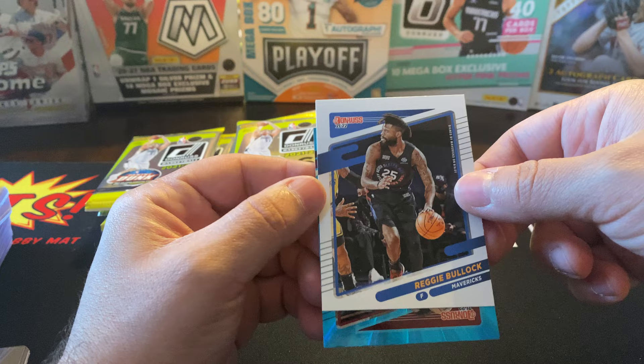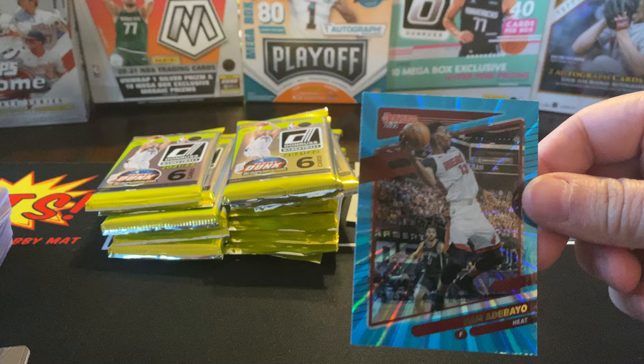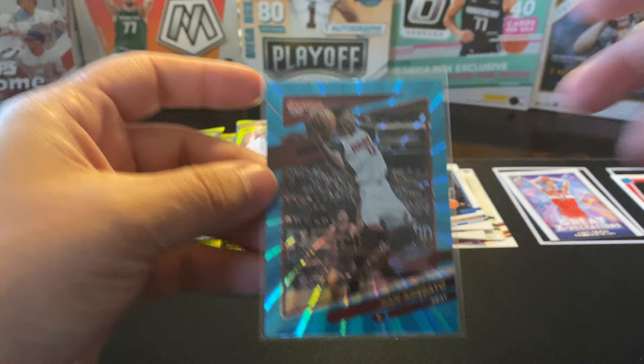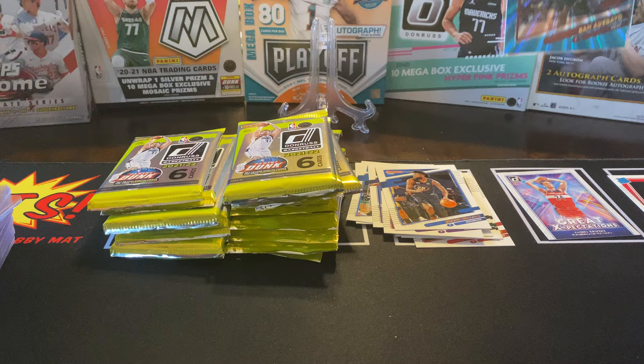Imagine if there was a teal one — we got a teal laser here! Let's see what we got after the Reggie Bullock — imagine if there was a scratch-off key — it is! Oh, sweet, guys, we got a Bam Adebayo! Isn't that awesome? Good job! Look, we got a Bam Adebayo right there. Let's put that hit up there — this is a nice little PC hit right there, guys.